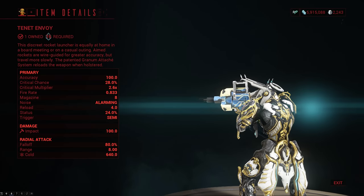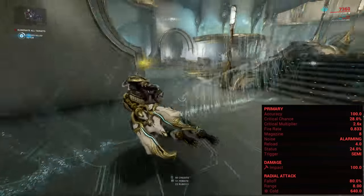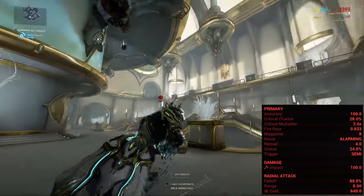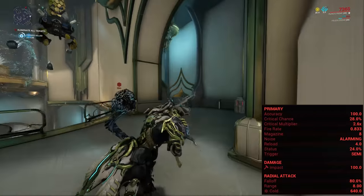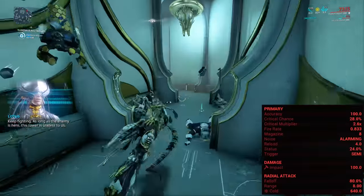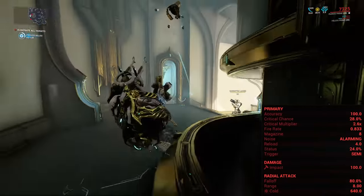The Tenet Envoy is a mastery rank 16 primary rocket launcher that does 100 impact damage with the actual projectile, and then 640 cold damage in an explosion that has a radius of 8 meters and 80% falloff. These are only the base stats — you're also going to get a bonus element or even an elemental combo on the weapon, which is going to add more damage depending on the progenitor Warframe that you spawn the Sister with.